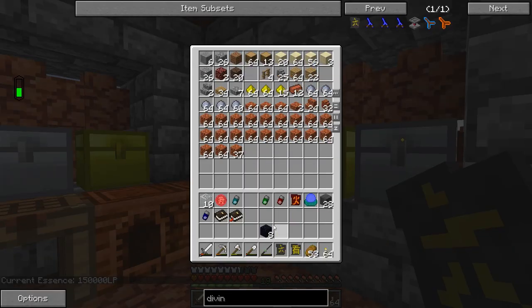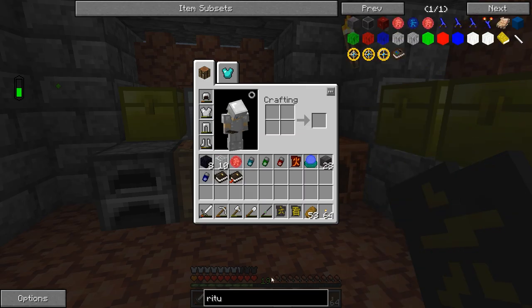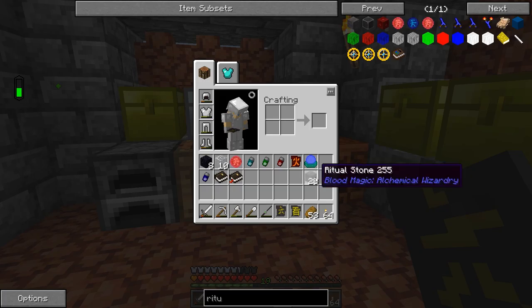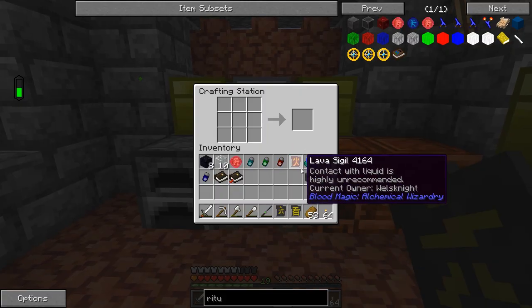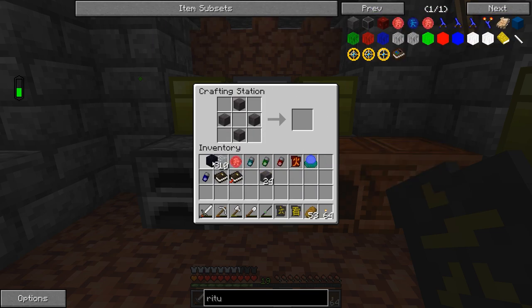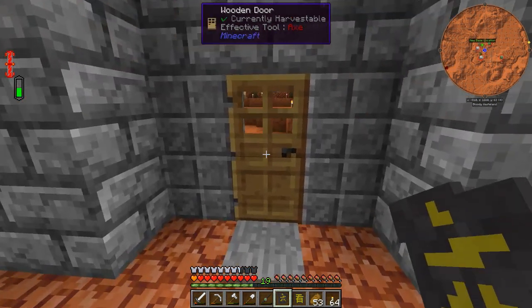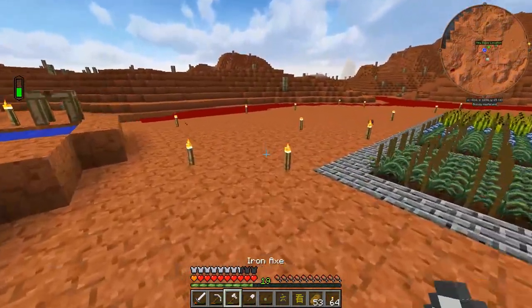We need to go ahead and make ourselves a couple things. If we look at ritual, I've got 28 ritual stones, and I'm going to need a master ritual stone as well. To make that, you take four ritual stones, obsidian in the corner, and then a blood orb in the middle, and that makes you the master ritual stone, which is essentially going to be the center of your ritual.